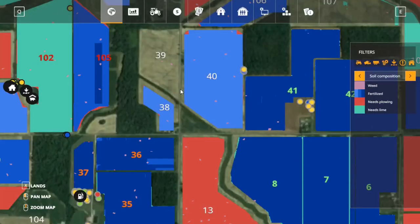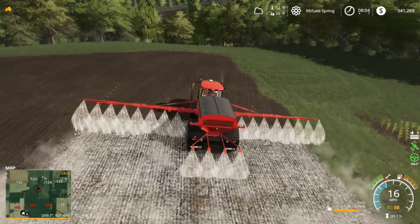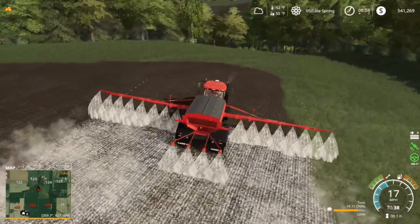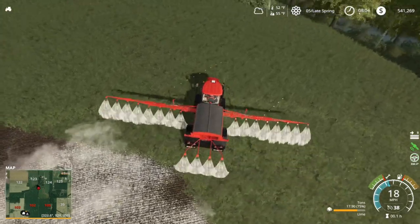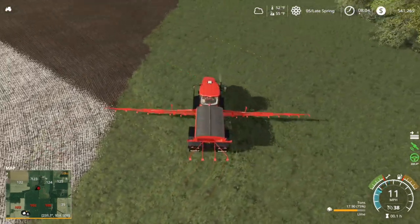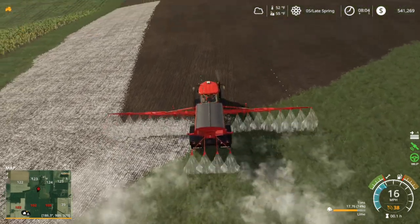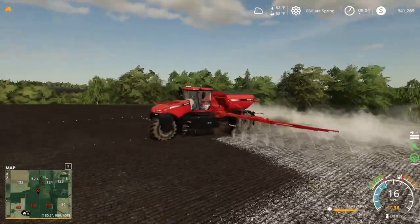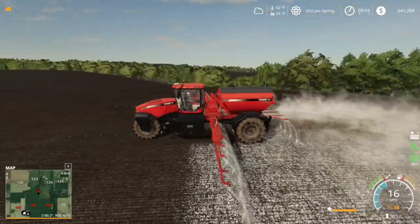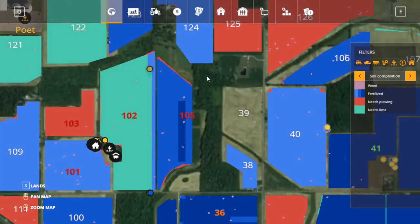Yeah, we're going to need quite a bit of lime. I don't believe field 103 needs it, so that's good. We're going to go ahead and line this field up. We'll see how the Case performs - looks like so far it's performing really good. I'm impressed with it, 16 miles an hour - I don't know how fast it's supposed to go but it's running about 16, so that's good.